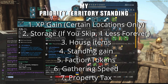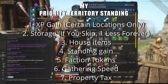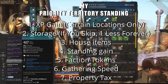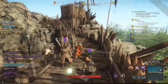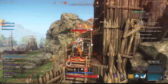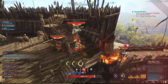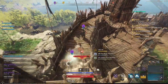What diminishing returns means is basically after a certain point, there's no point in leveling up certain upgrade choices. So the priority I will be taking at a perfect level 300 is: faction tokens 36, gather speed 36, house items 36, house ownership 20, property tax 1, standing gain 35, station fee 35, storage 36, trading tax 64, and XP gain 1. In a couple of different zones I may choose all four XP gain options and skip out on storage.